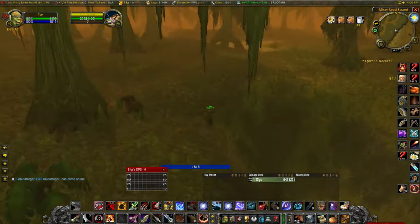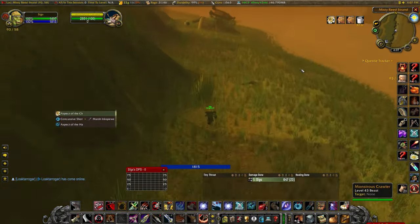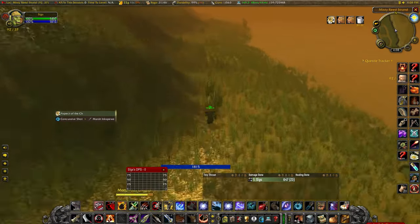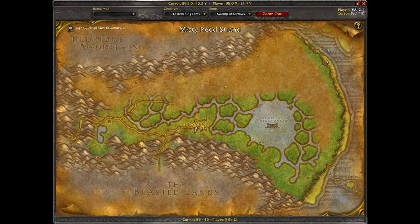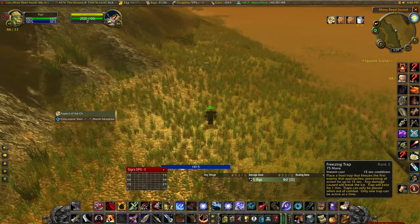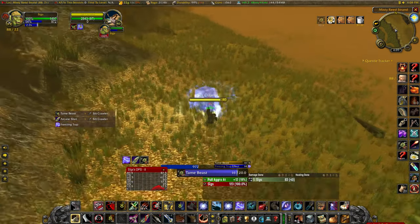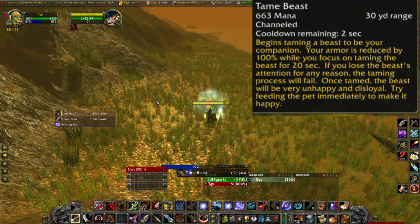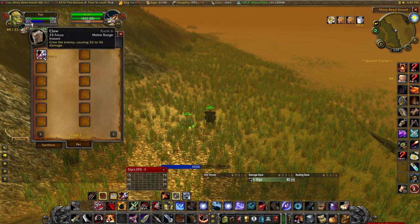I wasn't actually able to find one down here, so I had to head north to check the other spawn points. Just watch out for the Murlocs that are all over this beach as they can be a bit nasty to deal with. Check around this area too, and eventually you should find a level 40 Siltcrawler. I happened to find mine here at 88, 21. Just like before, you can place a Freezing Trap to make this a little easier. Either way, cast Tame Beast and wait for the channel to finish, at which point you will have tamed your new Crab Pet. You can open your Spellbook and go to the Pet tab to confirm that this pet knows Rank 6 of Claw.